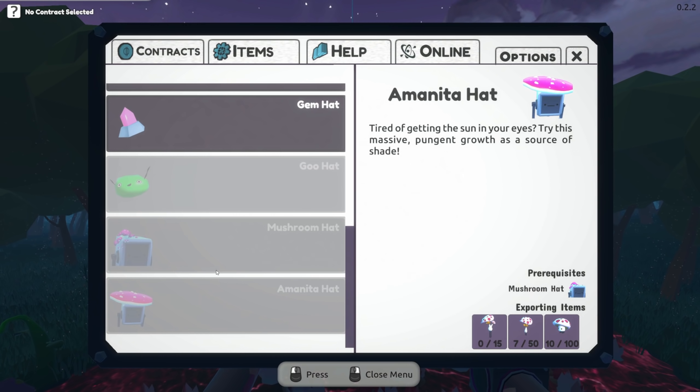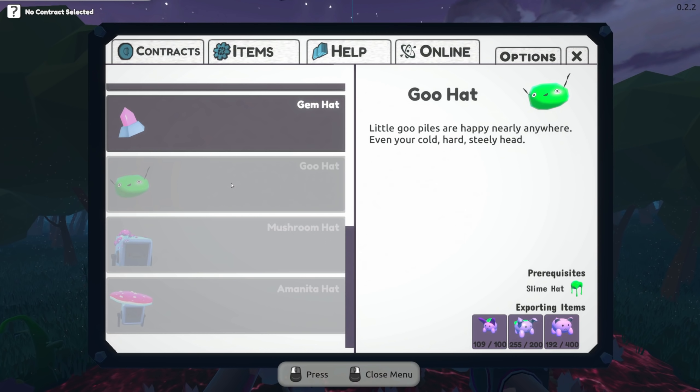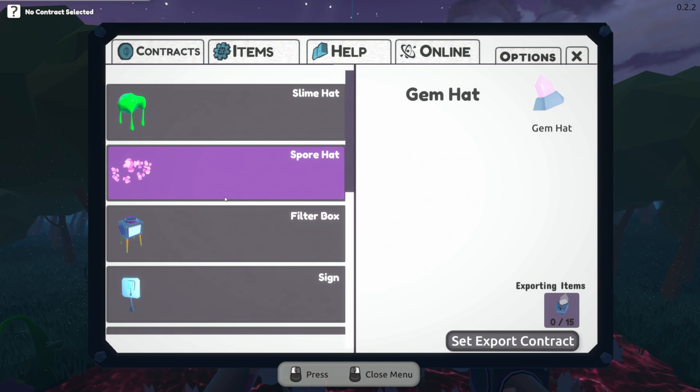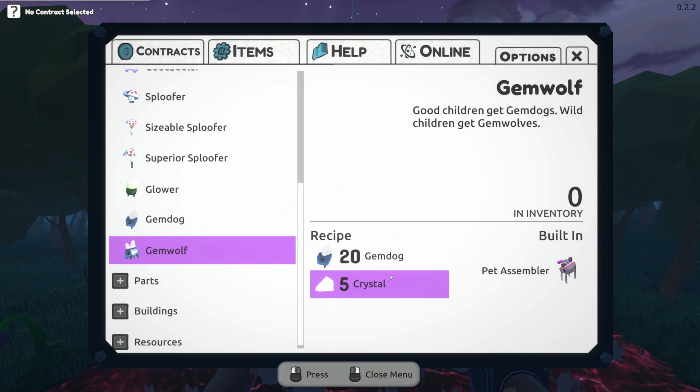'Tiring these sun in your eyes - try this massive pungent growth as a source of shade. Spend enough time in the mushroom lands and become one of them. Little goo piles are happy at nearly anywhere, even on your cold hard steely head.' Okay, so what did we just unlock - did we unlock gem wolves? Is that what we unlocked? Gem wolf recipe: 20 gem dogs and five crystal.